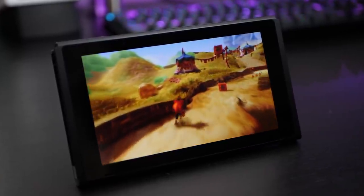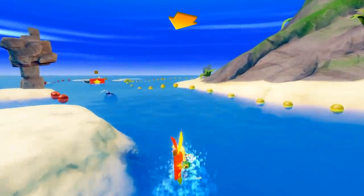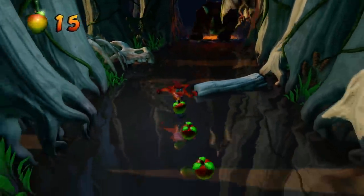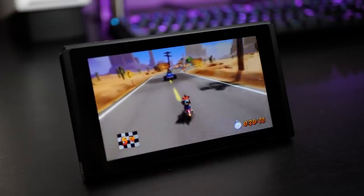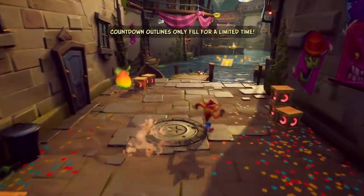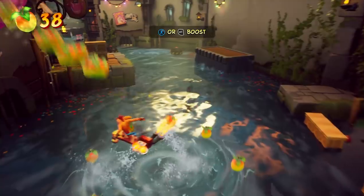After lying dormant for many years, Crash Bandicoot made his triumphant return with Crash Bandicoot: The Insane Trilogy back in 2017. Initially released on PS4, with ports to Switch, Xbox, and the PC coming a year later, The Insane Trilogy was a solid package. Powered by Vicarious Vision's own Alchemy Engine, it looks fantastic, but it runs at just 30 frames per second on all consoles. With Crash 4, however, developer Toys for Bob has made the jump to Unreal Engine, and with it comes a noticeable boost in both visual quality and framerate.